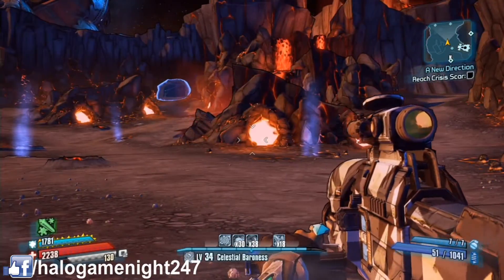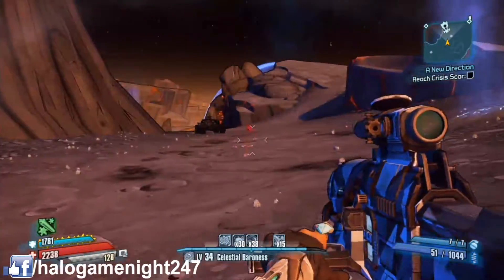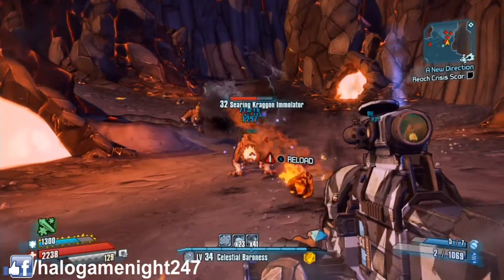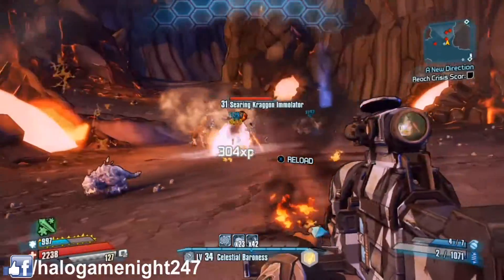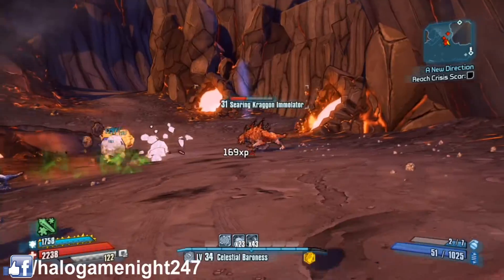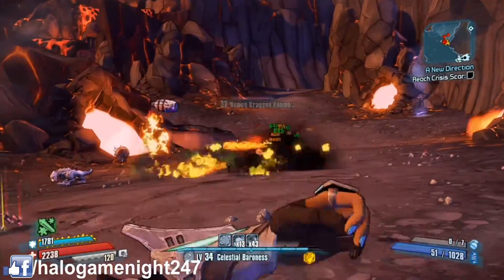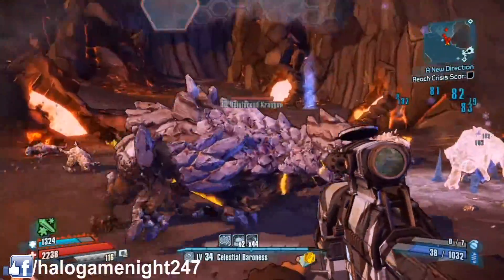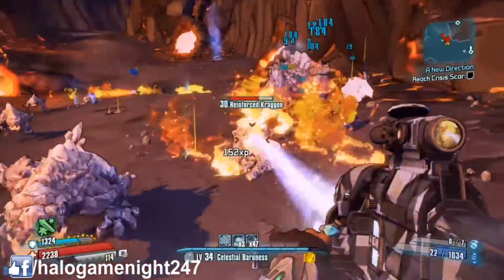I'm just going to equip it really fast and show you what it looks like in action. I'll throw a whole bunch all at once. As you can see, one's fire, another one cryo, corrosive — pretty much all four elements at the same time. And so that's how that works.